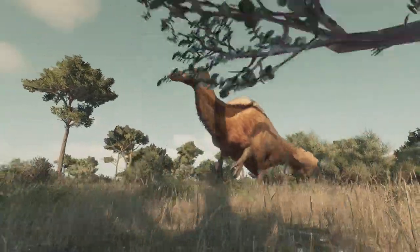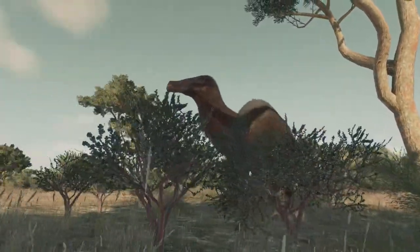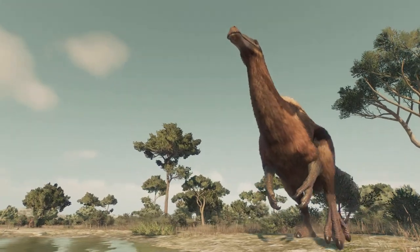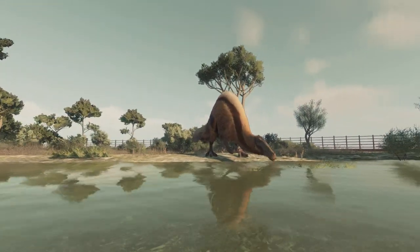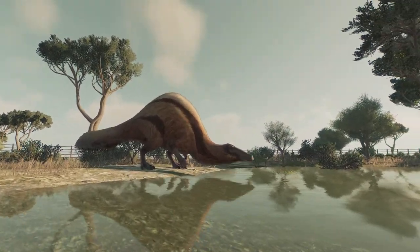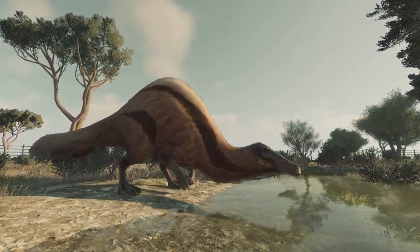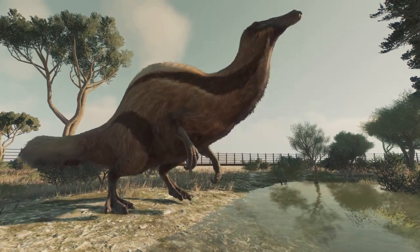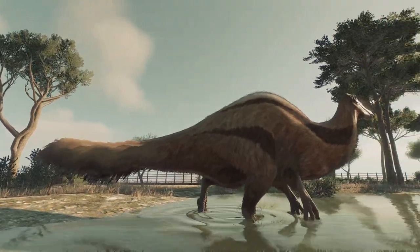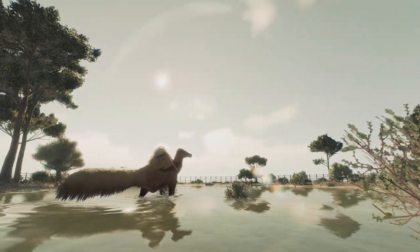Hello everybody and welcome to another episode of Jurassic World Evolution 2, where today we are going to be discussing the free update that recently came out with the inclusion of the Feathered Dinosaur Pack, which also featured the giant duck that is Dinheirosaurus. Since we already did a video on those creatures, we're going to leave them behind and deal with the free update.